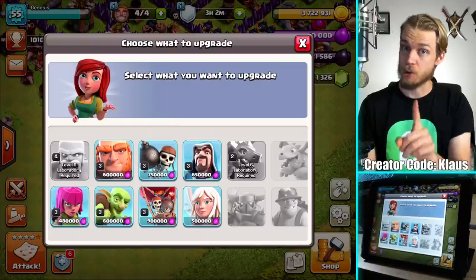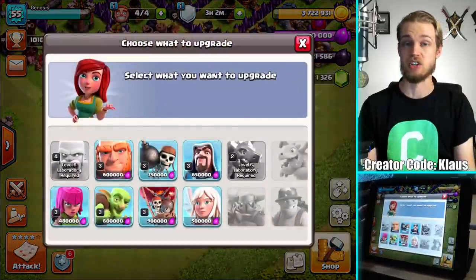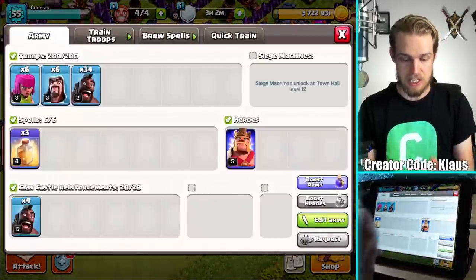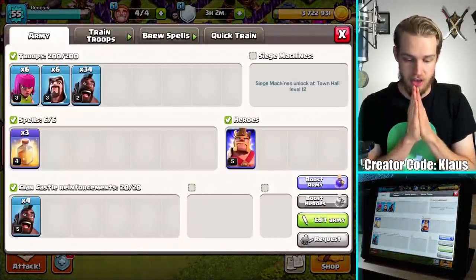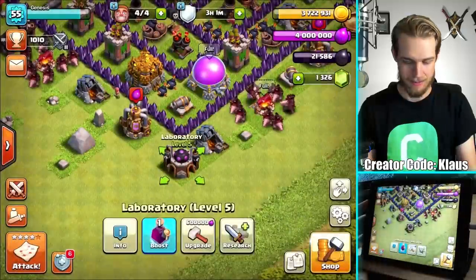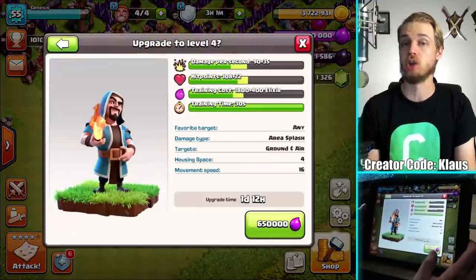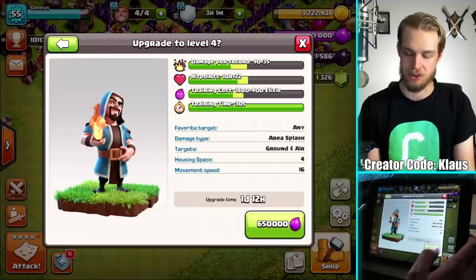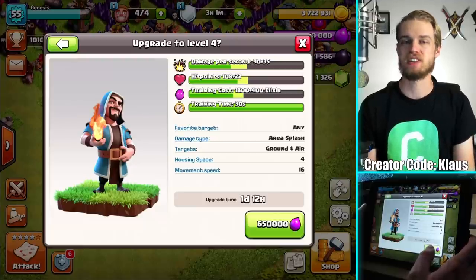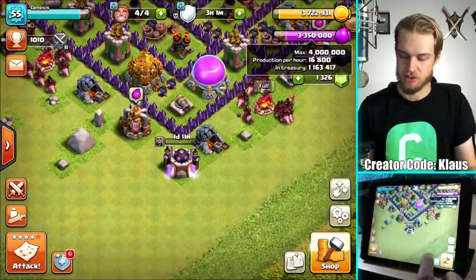One of those upgrades is a laboratory upgrade and we're gonna start with it because I have max elixir in my storage — I've got loads of it in the treasury. So that means we need to go ahead and get something going. I'm using hog riders with wizards and archers, and I need to upgrade the wizards and archers for the CC kill just in case there is one.